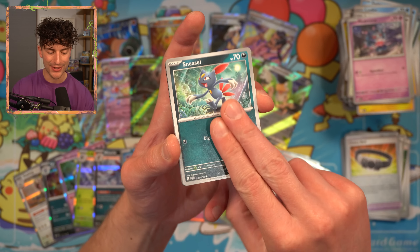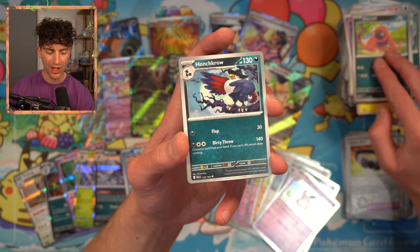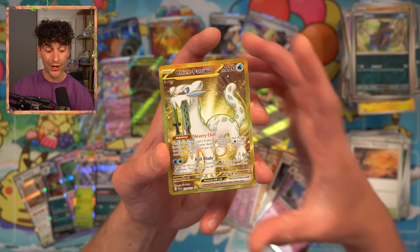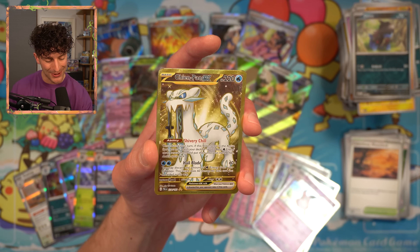Misdreavus — love to see it. Sneasel. Gothita — come on, this is the Chien-Pao pack. Mischief. Honchkrow. Calamitous Wasteland. Primate. Dino. Chien-Pao! There it is — I told you we're going to see it! Chien-Pao EX, and we got the gold version as well, which is nice. I was just looking at this earlier today thinking, is the SAR cooler than the gold? The gold is really nice — I think it goes well with Chien-Pao being a white ice-type Pokemon.